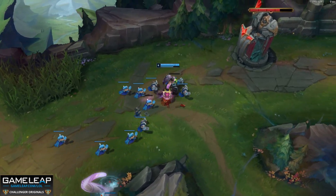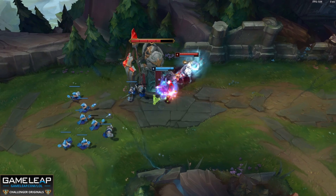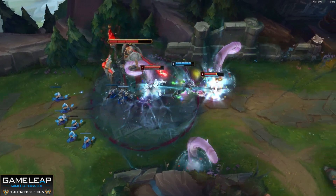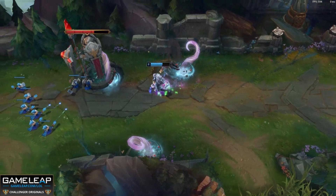Players are just going to headbutt you — they're going to play in a very linear playstyle. They don't know how to move laterally. So Illaoi, because of your E and your tentacles, you're going to shred them. And the Black Cleaver buff — more attack damage, more HP — makes you unreal.